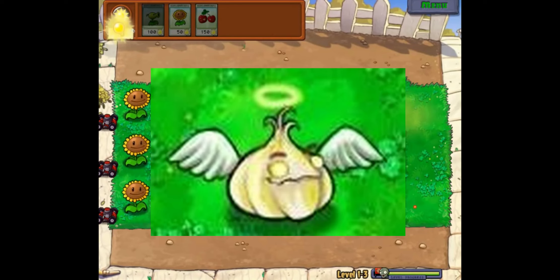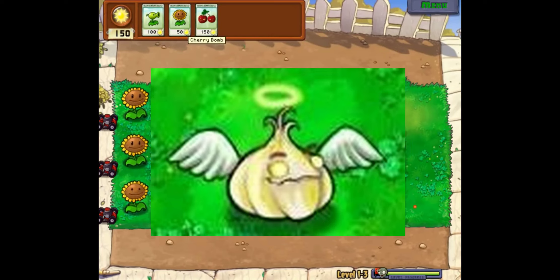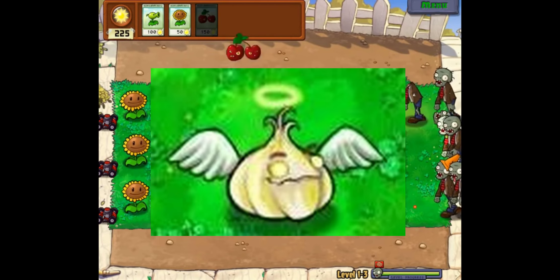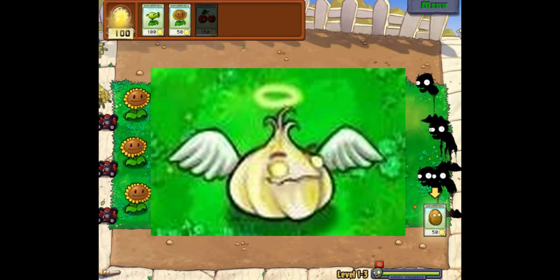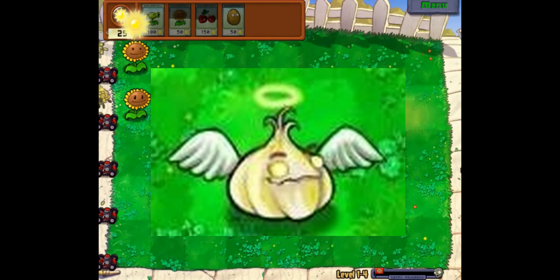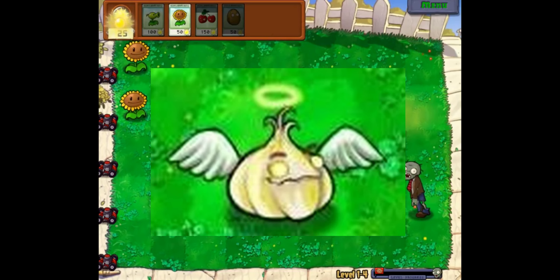Next up is the Garlic Angel. It says holy light increases the toughness of all plants, and zombies need to bite them 10 more times — which is way too overpowered. If you place multiple Garlic Angels at the same time, they stack, so five Garlic Angels means an extra 50 bites. It also increases the frequency of sunlight falling from the sky. This is probably one of the most powerful plants on the whole website. Just like Bursa, there's also a bootleg plush made for it.